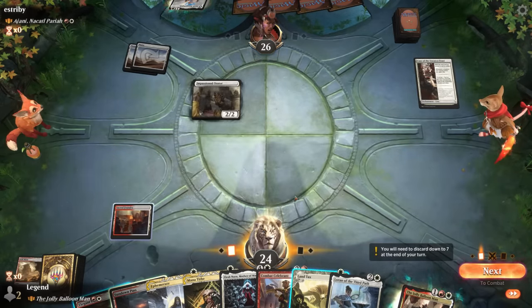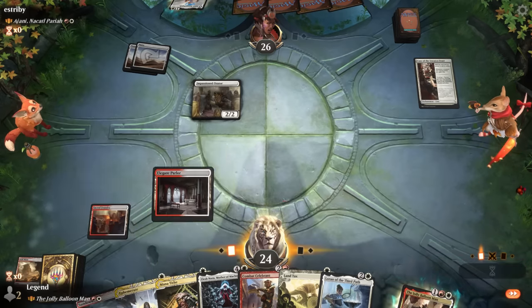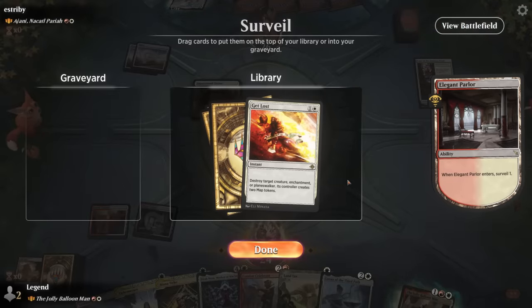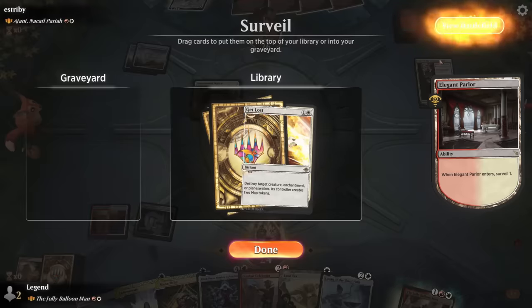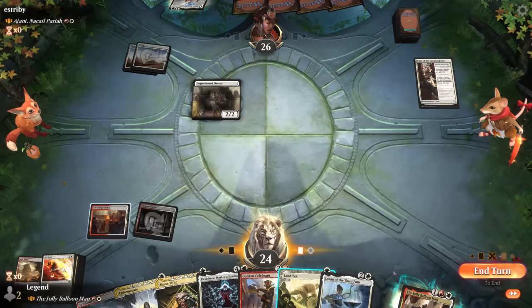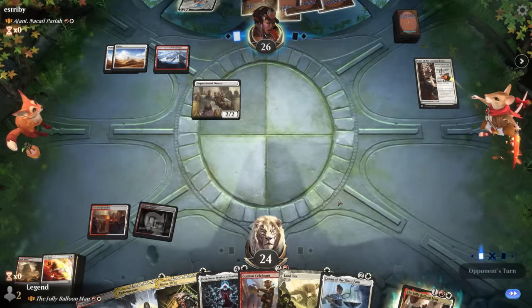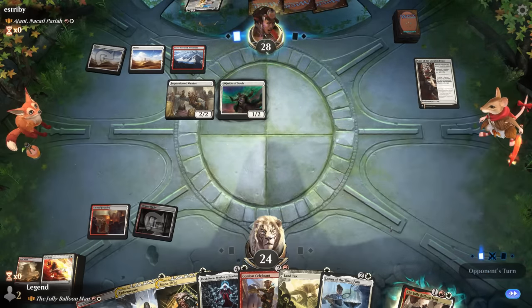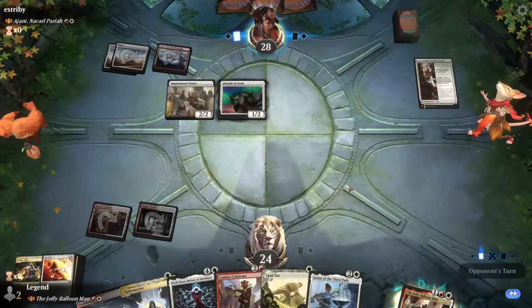We play Parlor and consider Get Lost. If Land Tax gets us more lands we don't need to worry about land drops as much. We keep it and see if Mana Tithe works out. The opponent plays Guide of Souls into Ajani, leaning into life gain synergies. Mana Tithe hits Ajani — feels good — though next turn they can just replay it for four mana. Guide of Souls has been nerfed in Historic to require four energy for its ability.